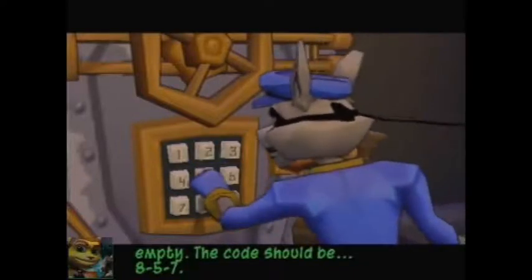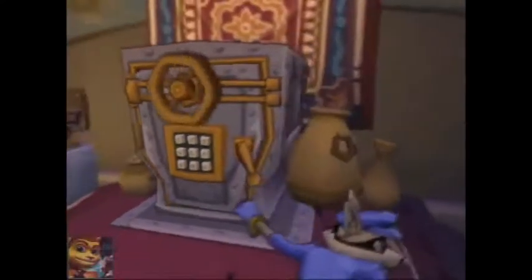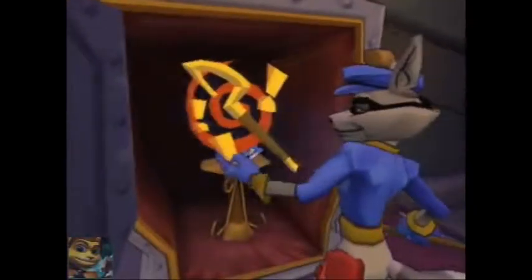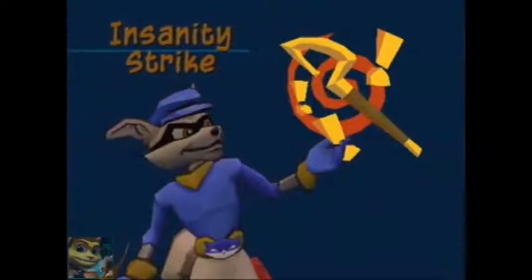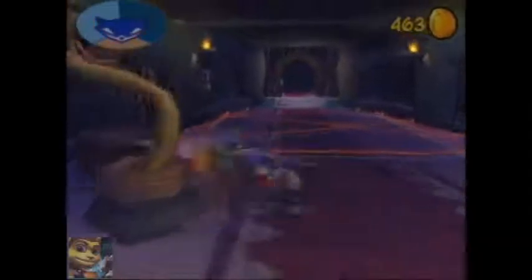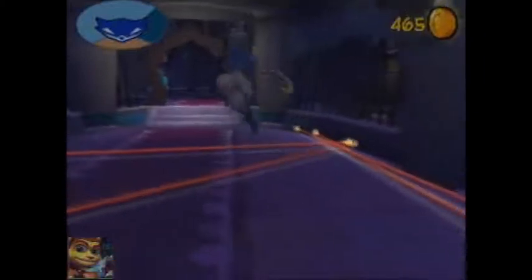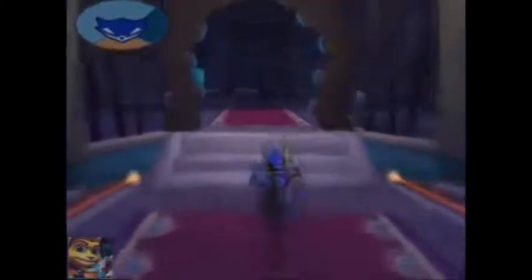In this safe we're going to unlock a power-up, also for Sly. Most of the power-ups here are mostly for Sly. This one is the Insanity Strike. Using it will allow your cane to do an Insanity Strike which will confuse the enemy and make them attack other guards instead of you — unless there are no enemies around, in which case they will normally attack you. It's not that great, to be completely honest.